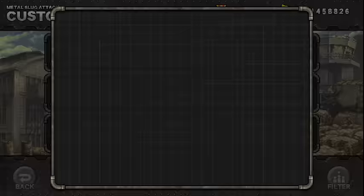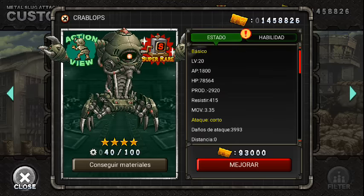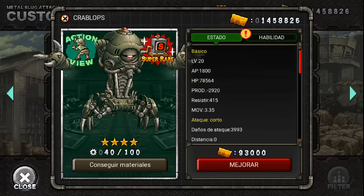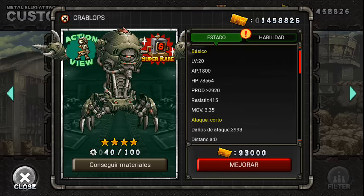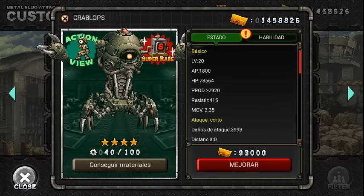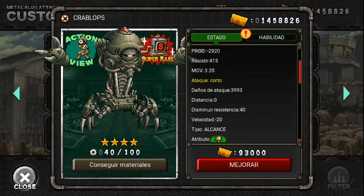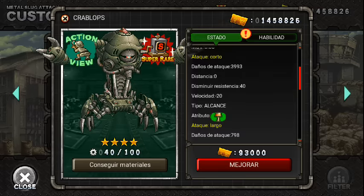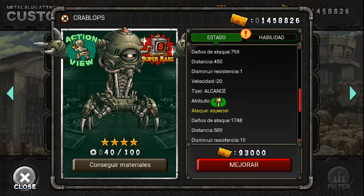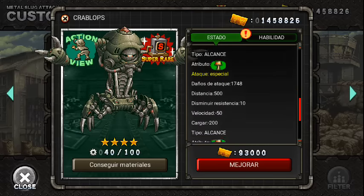Voy a hacerle un análisis al Crablox, la unidad que solo estuvo disponible en este Extra Ops. Esta unidad a nivel 20, mi Arcango Plata tiene un costo total de 1800 de AP. Su HP es superior a los 78,000 y su producción supera los 2,900, lo que lo hace una unidad con HP normal y producción normal para su coste de AP. Su resistencia es buena y su movimiento es normal o rápido. Su ataque corto casi llega a los 4,000, su ataque largo supera los 700, casi llegando a los 800, y su ataque especial supera los 1,700.